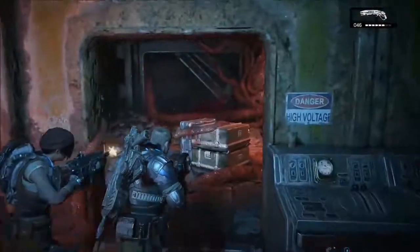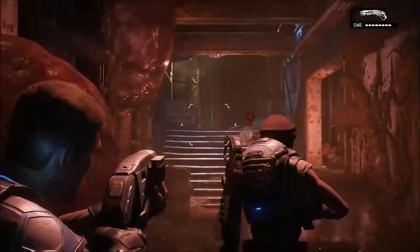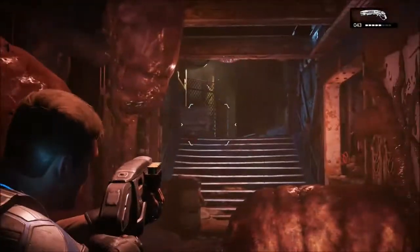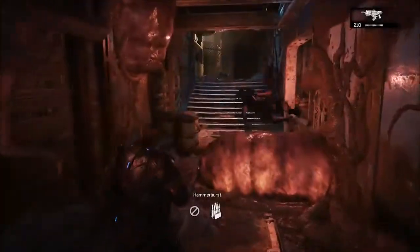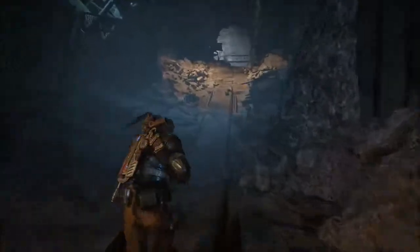Continuing forward, you will basically encounter what I believe is like two drones. The whole point is to just stay back. A couple of juvies are gonna pop out — not too many, around three — and then there's a guy over at the edge or on top of the stairs. Just zoom in and take him down and that should be it. Continue going a little bit forward and that's when we come to this part, where hell begins.